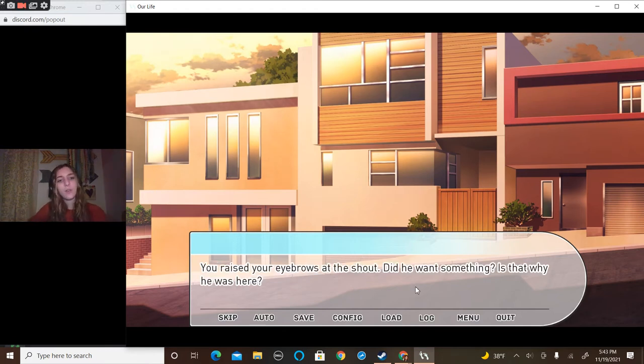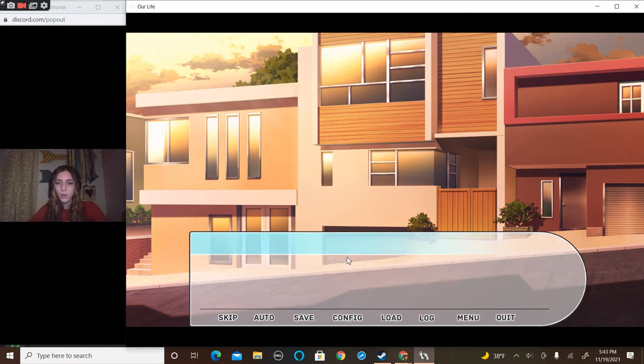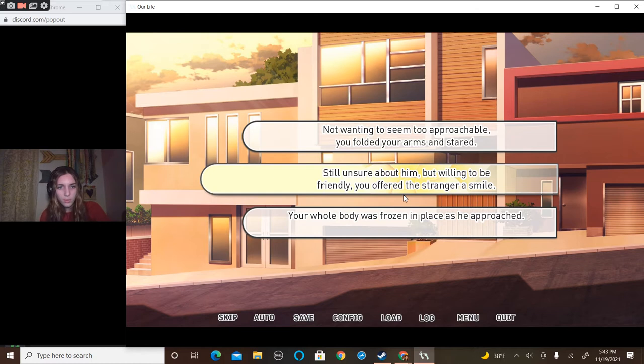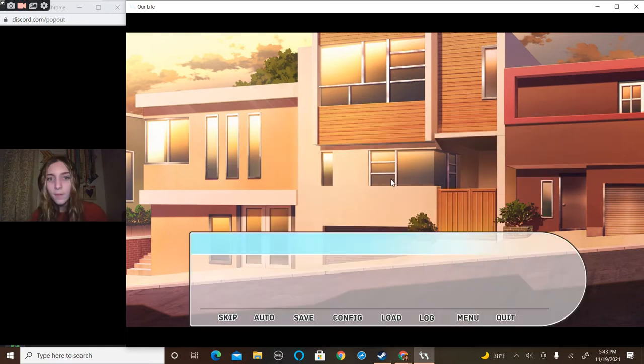Hey! You raised your eyebrows at the shout. Did he want something? Is that why he was here? The man stood up and started to make his way toward you. I'm sure I'm willing to be friendly. In real life I would kind of stagger back and be like, 'Hi!' — because I don't know who you are.